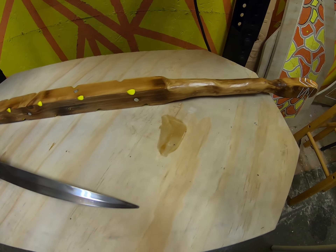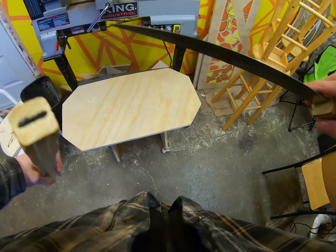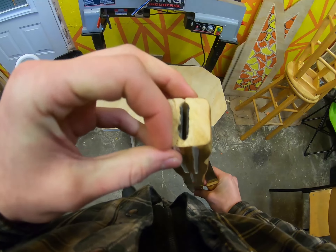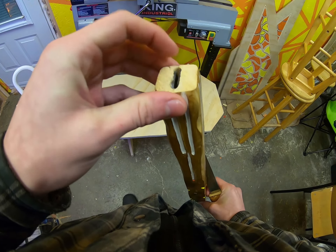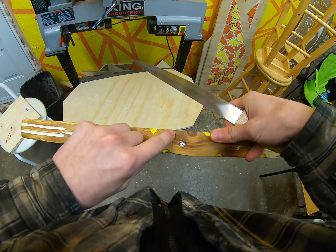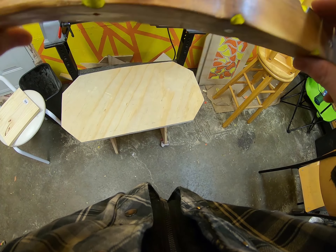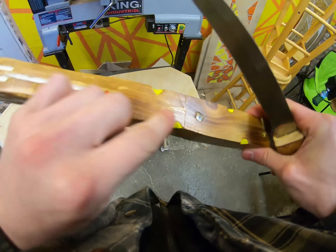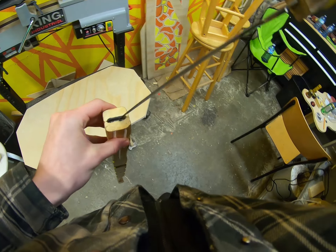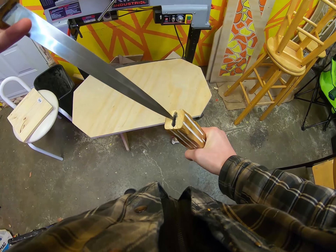There's a sword inside — just like that. There's a little hole down there. I cut this in half and made a hole handmade inside for the sword. There's a little hole to put the sword in, just like that.